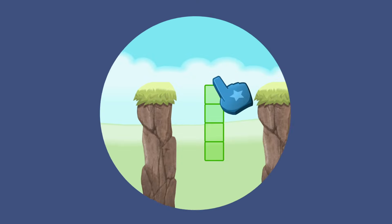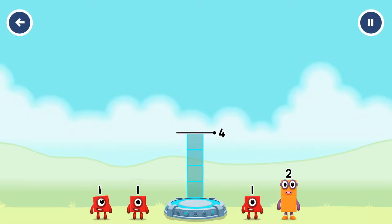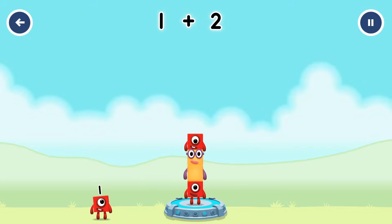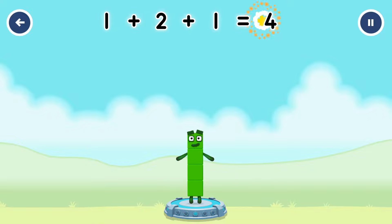Tap now. Add number blocks to make 4. Using 1, 2, and 1. You cracked it!